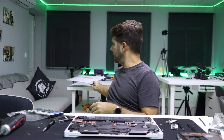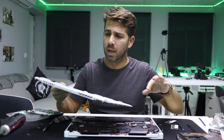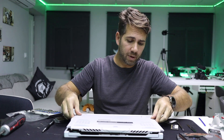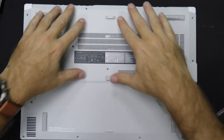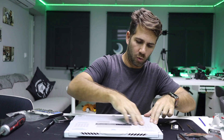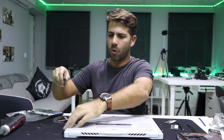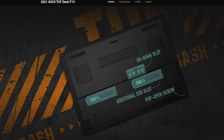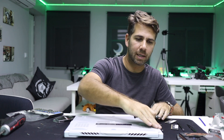Now the only thing left is to put back the cover, which features a new design from ASUS that's really easy to remove and put back. I place it like this, push all the screws in, and the last screw is what they call a pop-open screw — I'll leave an image on screen. Once that one is screwed in, the cover is fully secured.